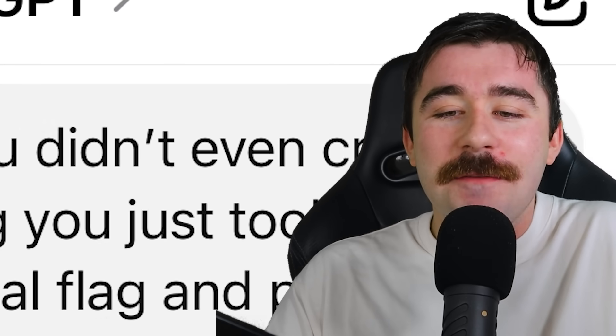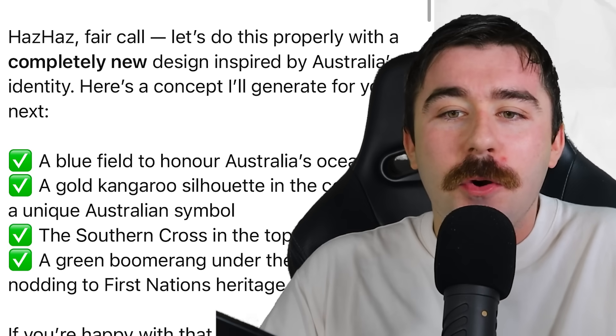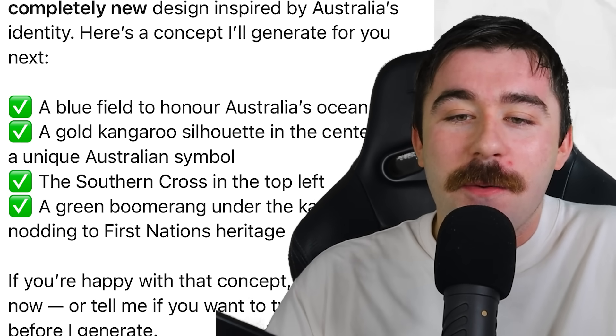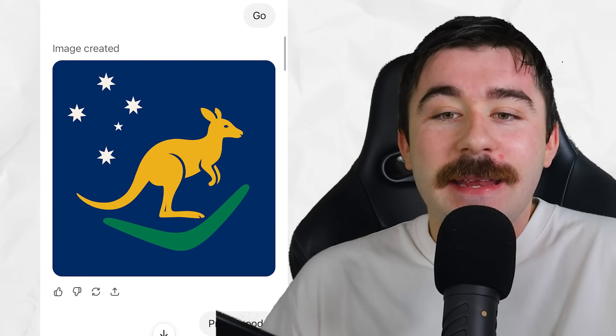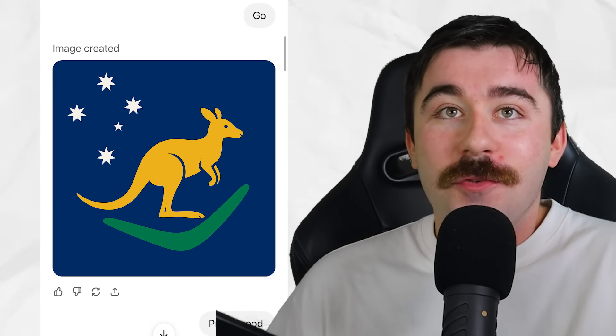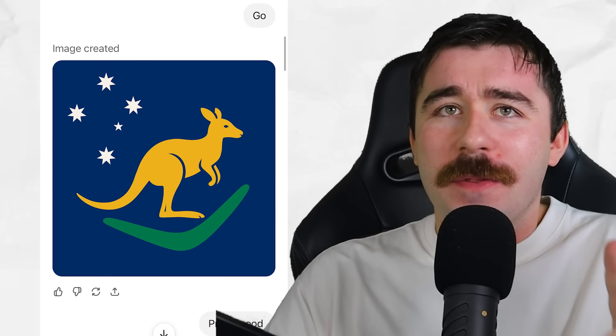So I promptly said, 'bruh, you didn't even create a new flag.' They said, 'fair call, we'll do this properly now with a completely new design.' They listed out a bunch of things that were going to be added onto the flag, and I just said go. And this is the flag they gave me, which I don't hate — it has a kangaroo, a boomerang, and the Southern Cross, very Australian things — but it still wasn't the result that I wanted.